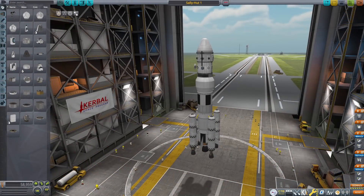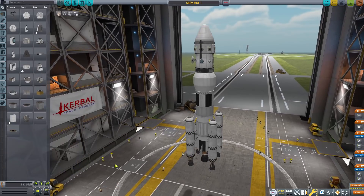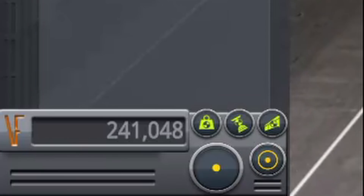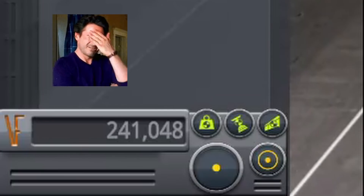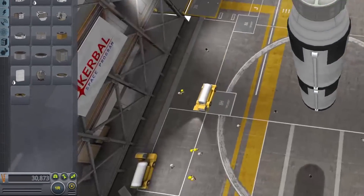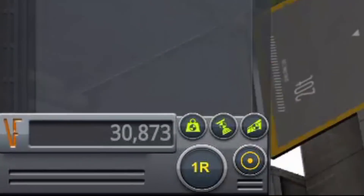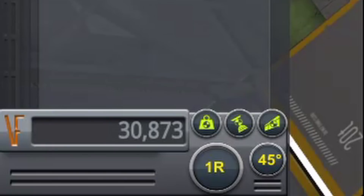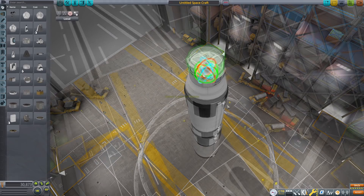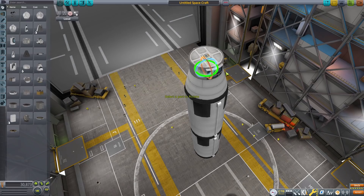Another aspect of building that Editor Extension greatly improves is snapping. In the stock game, pressing C will enable snapping, but there is only one snapping angle, which can sometimes be really annoying. This mod allows you to select between a number of different snapping angles such as 1, 5, 15, 22.5, 45, 60, and 90 degrees. This can be really useful in many situations, such as if you want to perfectly rotate a part 90 degrees, which can be difficult in the stock game.